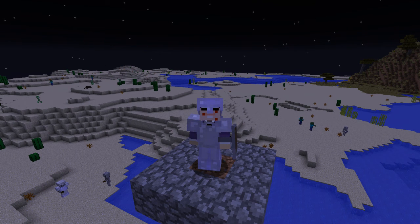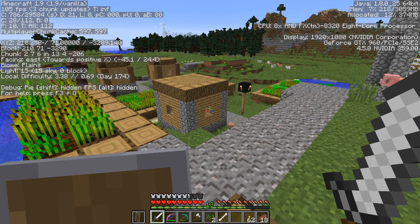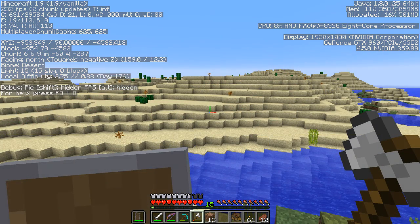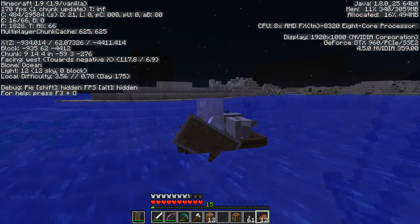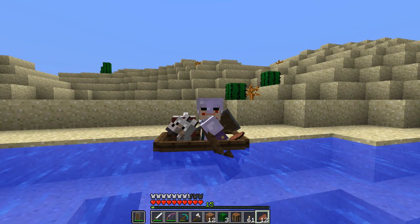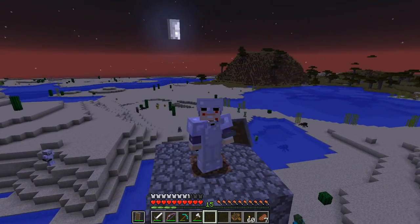It was a boat ride, it was legging it across the land, it was hiding in holes over many nights. Found a village on the way that looked quite nice, a tropical island on my way to the desert, and I also found a dog. Unfortunately when I logged back in today to record, the dog is no longer with me - he was with me when I logged out but when I logged back in he's gone. I tamed him, he'd been a faithful hound for a little while, and I even traveled with him in a boat to find the desert.